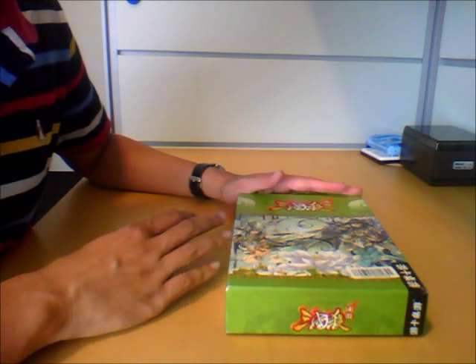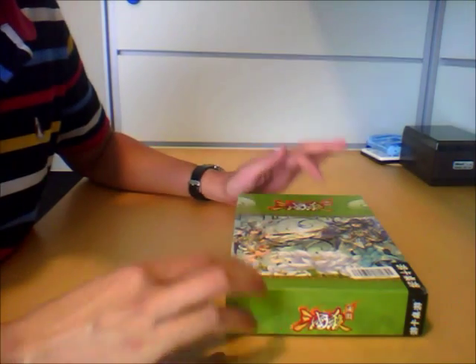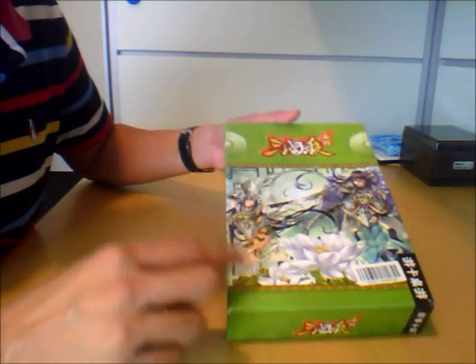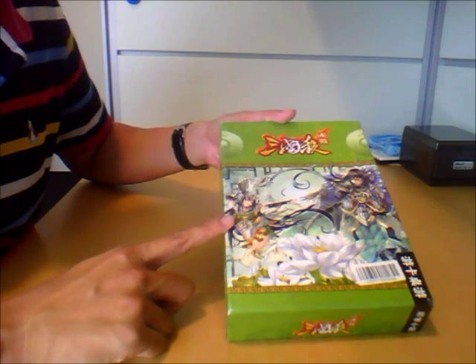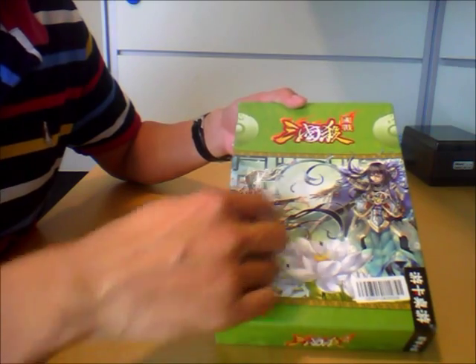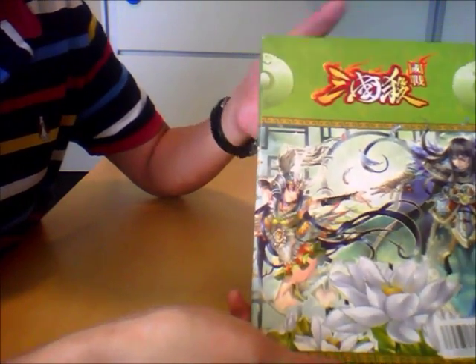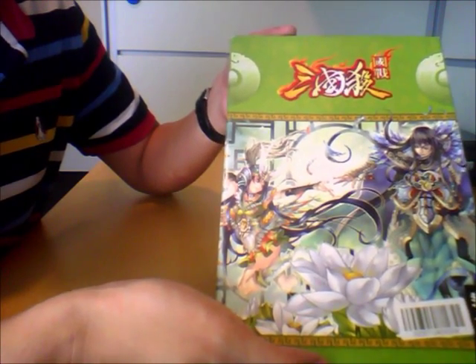Well, essentially no difference — they are all the same. Everything on the inside is the same; it's just that the artwork is different for each one. The green one I have here is obviously the Wu Guo one. There is a picture of Xiaoqiao and Zhou Yu here. Don't ask me why they drew it to look so bad — I have no idea why they redid the decoration.